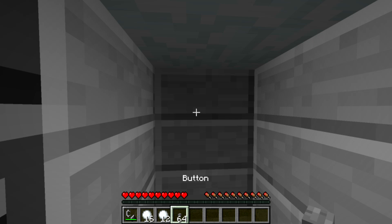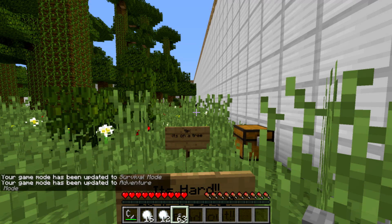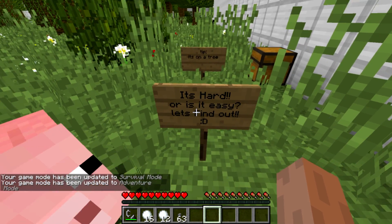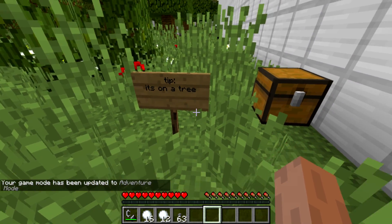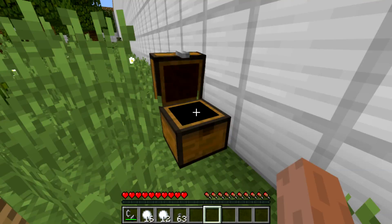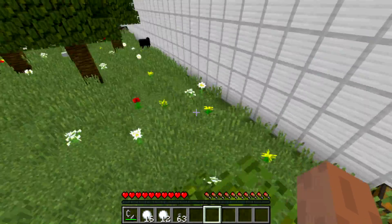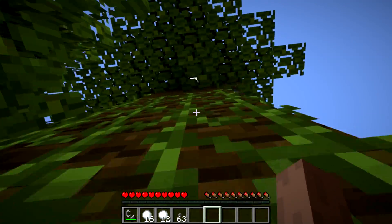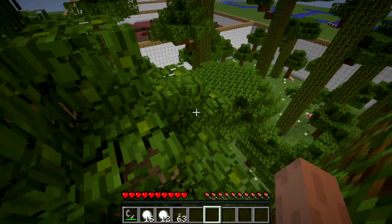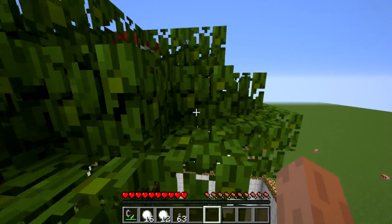All right, so I need to place this button — slash gamemode zero, place it, and slash gamemode two — and we are set for another level. Is it hard or is it easy? Let's find out. Tip: it's on a tree. More buttons, great, lovely buttons. He also said I might need to place it on something, so that seems like a problem since I'm in gamemode two.